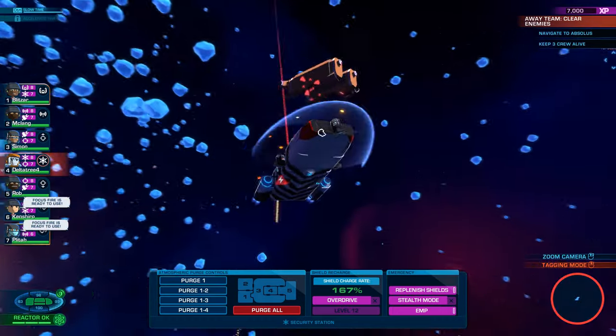UDF Ore Refinery - keep three crew alive and land at station. This is what we're doing. Pita, and then we have McClang who has a shield, and then we also have Delta Tree. Let's go. It's a good thing there's no enemies while you're doing this, because if there were it would be a problem. Away team. Now we get to clear enemies and credit crates. McClang will leave his stuff here because Delta Tree is the one that has the security officer thing.